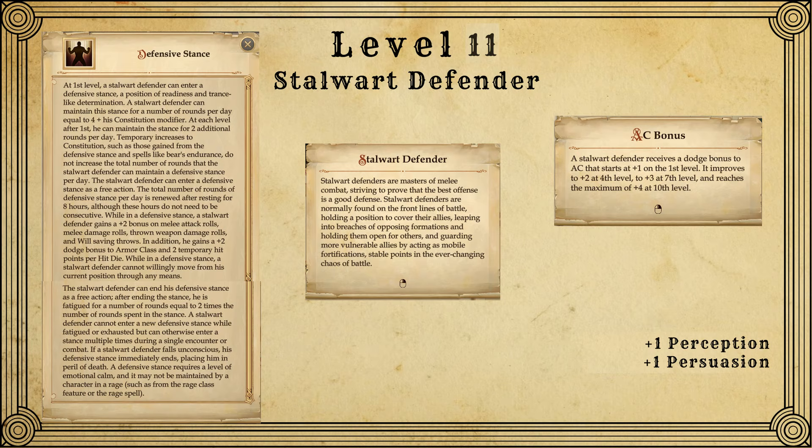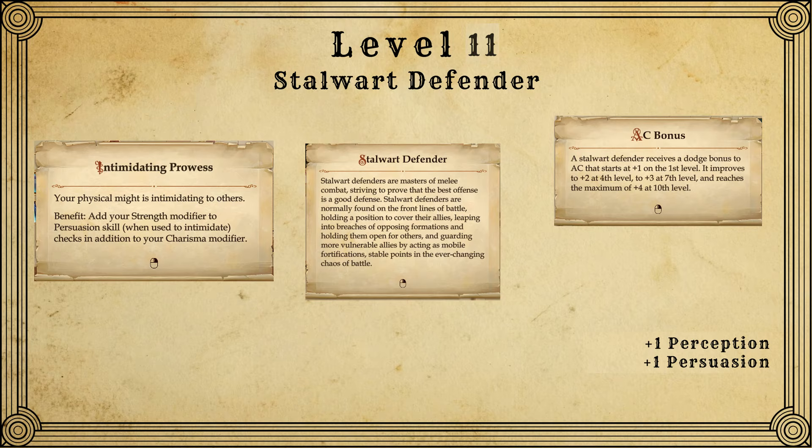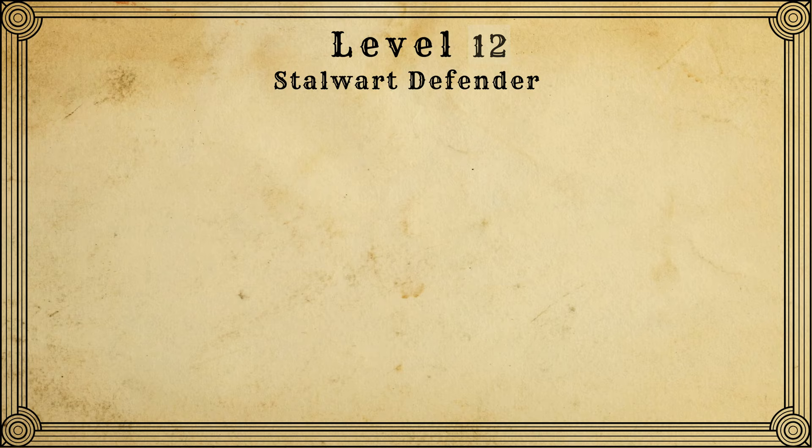You're also going to get the special ability Defensive Stance, which gives a dodge bonus to your AC, but you're not going to be able to move. Be careful when you use this because when you deactivate defensive stance, you are going to get fatigued. I actually don't use this ability too often because you're going to be constantly fearing everything, and if you want to kill the things that you fear, you're going to have to chase them down. At level 11, for feats, we get Intimidating Prowess — it adds our strength bonus to our intimidation checks, so Dazzling Display and Cornugon Smash are going to be fearing enemies more often.